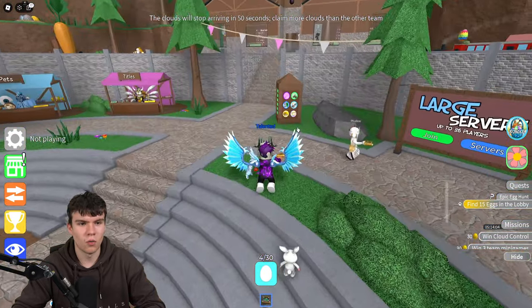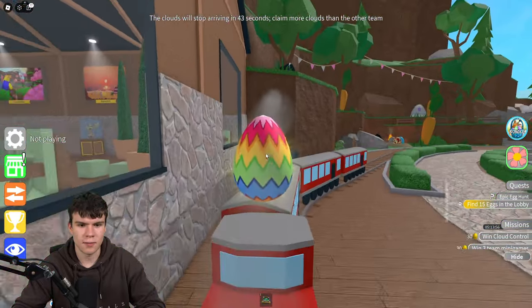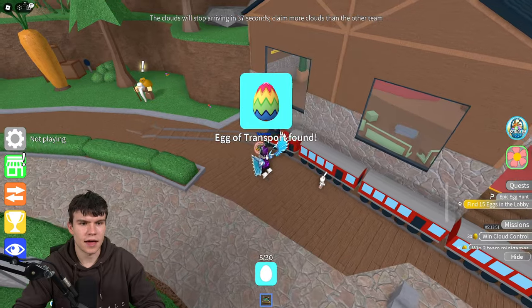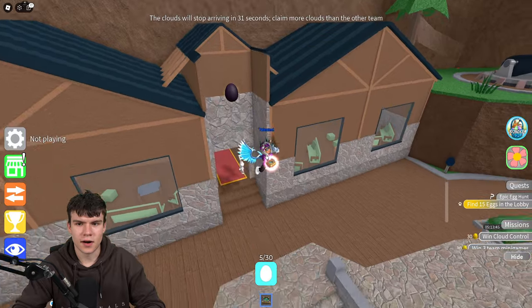Once you have that one, follow me for another. All we're going to do is come right over here, and on the train there is yet another egg. As you can see, there's a rainbow egg on the train. Just look for the train and that egg will be on it.